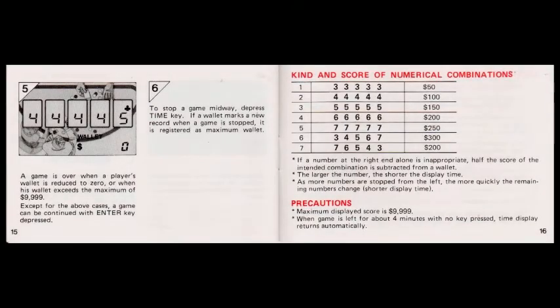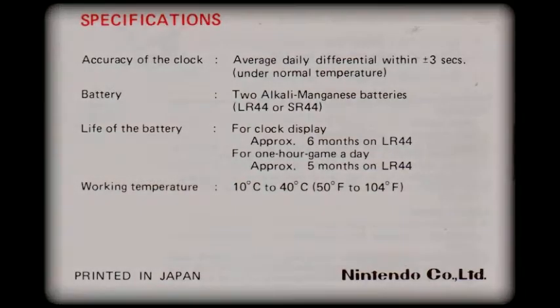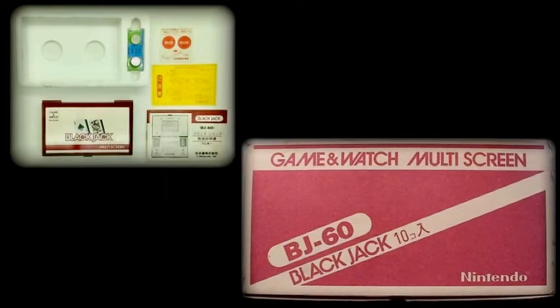Game Mode B's instructions continue on pages 15 and 16, finishing with a precautionary statement. The rear page of the booklet defines the working specifications, including temperature tolerance and battery parameters. Here we can see an example of a new old stock game, complete with its inserts and batteries, alongside the larger retail shipping carton we call a shipper.